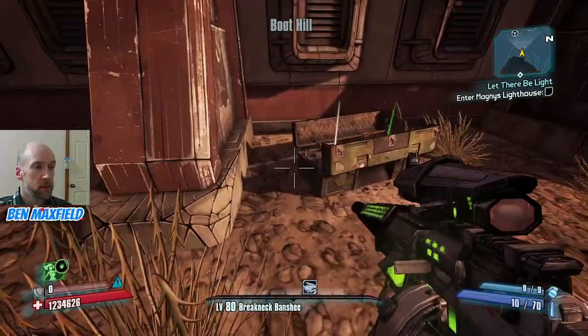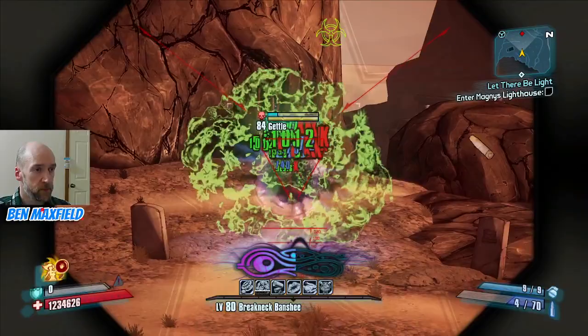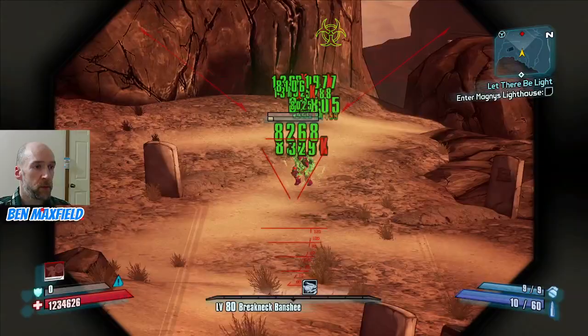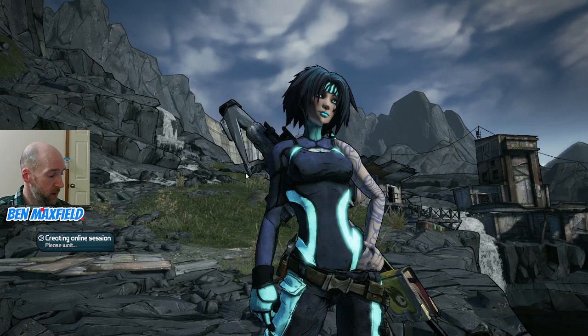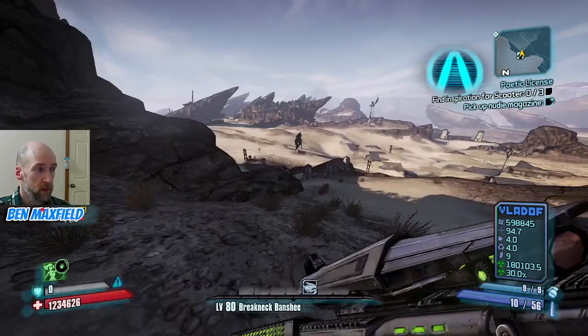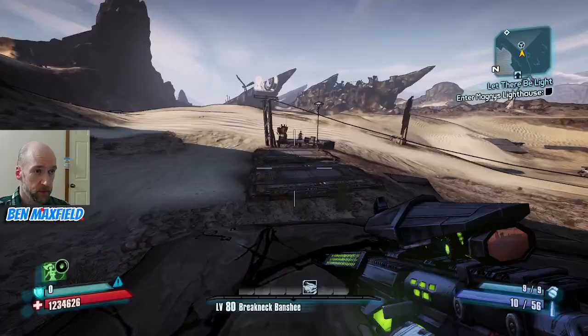I picked up a Sandhawk and the Pimpernel earlier today but both of them turned out to be Slag - we got two Slag ones at the Ultimate Vault Hunter level. We've also farmed for a Bee Shield and a Herald. And now we're picking up a Lyuda. But man, you made good progress today. We did pick up a lot of stuff - that's true. And we got the Rough Rider as well. Three hours to get all that. Yeah, I guess we got lucky with the Herald and the Bee - we got those pretty quickly.